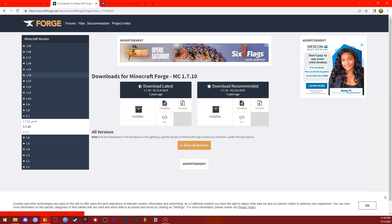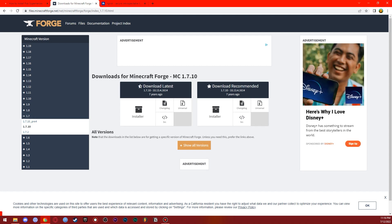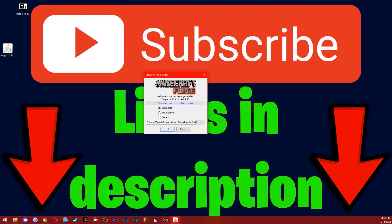Now let's start with Forge — go to the page linked in the description. We need the 1.7.10 version of Forge because that's the version for the Fisk Superheroes mod. If you want to play with a different mod, download the matching version — for example, 1.12.2 for a 1.12.2 mod. Click install and Forge will install. For a server, instead of installing the client, we need to click 'Install Server'.